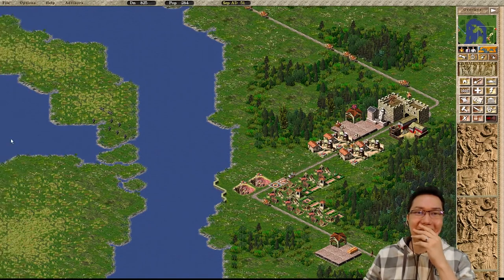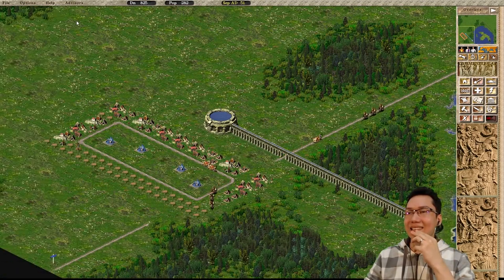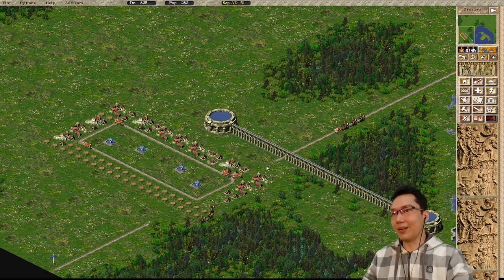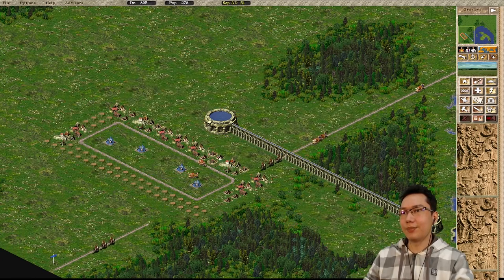Did we seriously not hit 300 people? That is so annoying. You know, that's where we start saving the game and messing around a bit — this is the immigration glitch. To speed things up, we just kick people out. But as we kick them out, they just move back in. Of course. So now we just have to wait — this is the annoying immigration glitch. We gotta wait for people to move out.